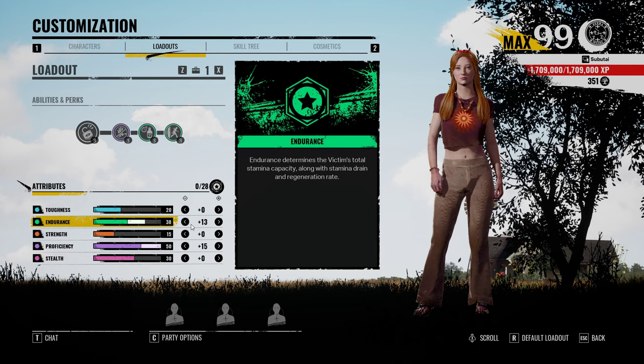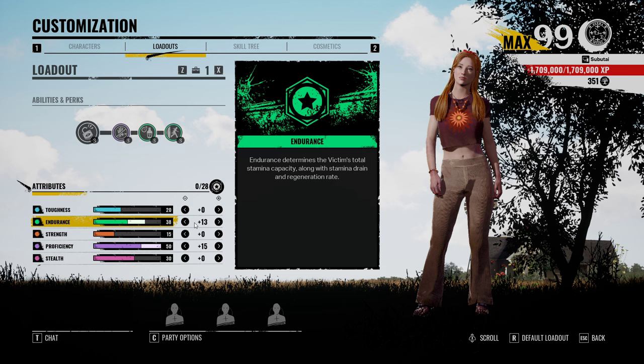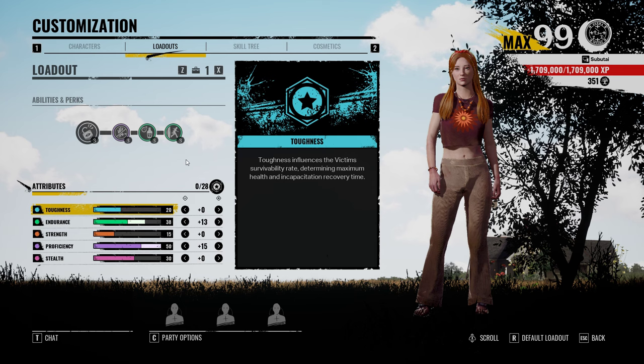As for my attribute points, I just took everything out of stealth and put it into Endurance. I'm rocking with 38 now. This feels pretty good — a nice amount of time for my stamina to come back whenever I stop running. It doesn't come back instantly; it's not maxed out at 50 or anything, but this is definitely doable. It's usable. It doesn't feel bad when I'm in chase.